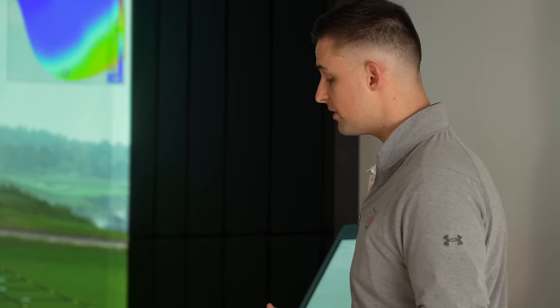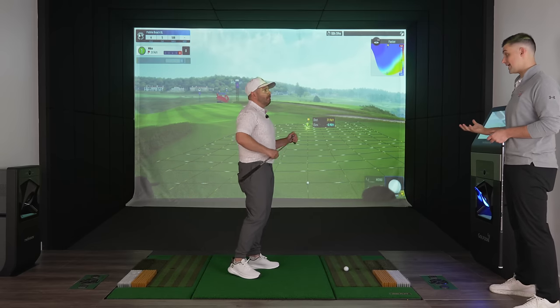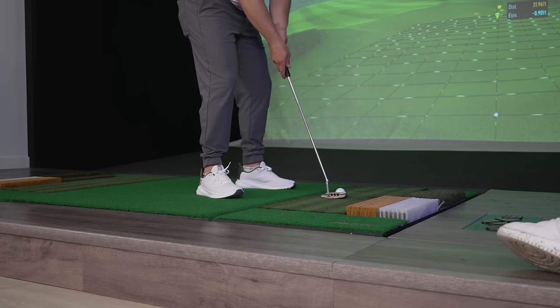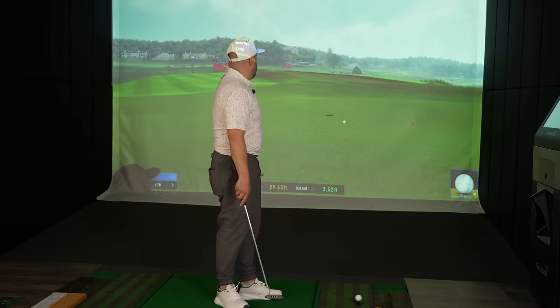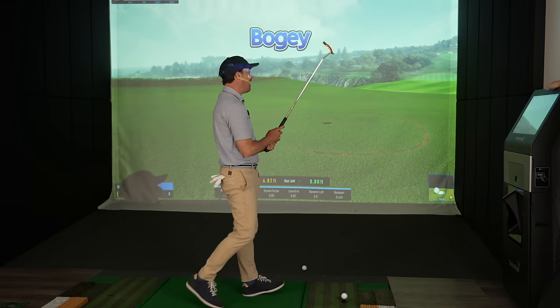Everything is read on impact for putting — that ball doesn't have to get all the way to the screen for it to read. The minute you make contact with the ball, it's already going on the screen and it's already captured all the data it needs. So even though we have a 30-foot putt, we only want to physically hit this ball about 15 feet — just short of the screen. Pebble's greens are fast. That's a really good putt — look at that lag. Cash money, never doubt. Now if I could get that penalty stroke back, it would have been a heck of a hole.